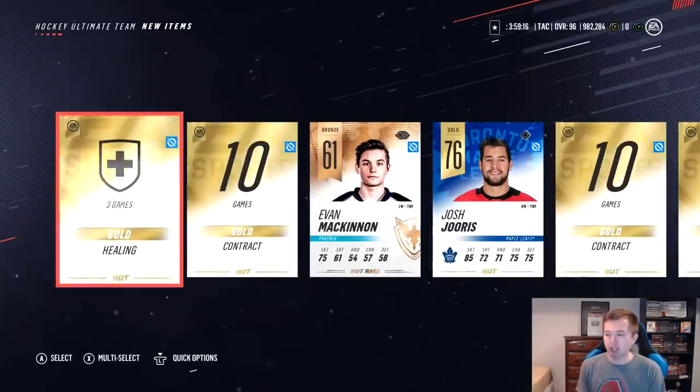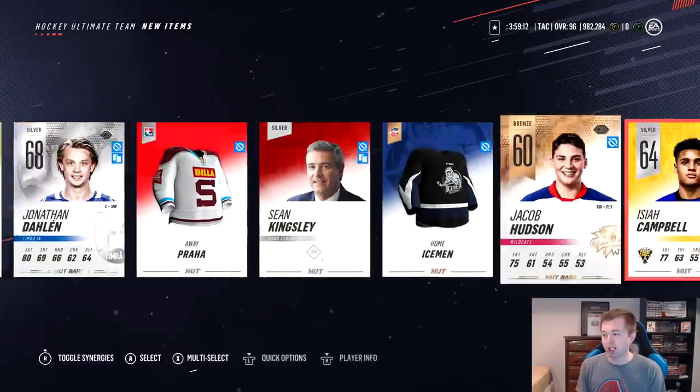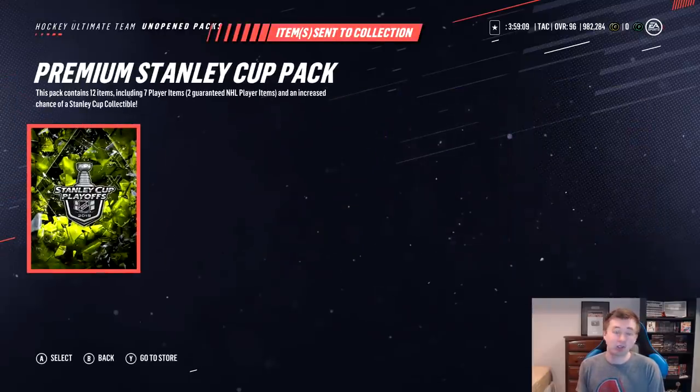We'll skip this gold pack here. It's untradeable because it's a free one — we get Broussard there and Hornqvist. Two gold rares from a free gold pack; we can probably actually use that for another reroll.